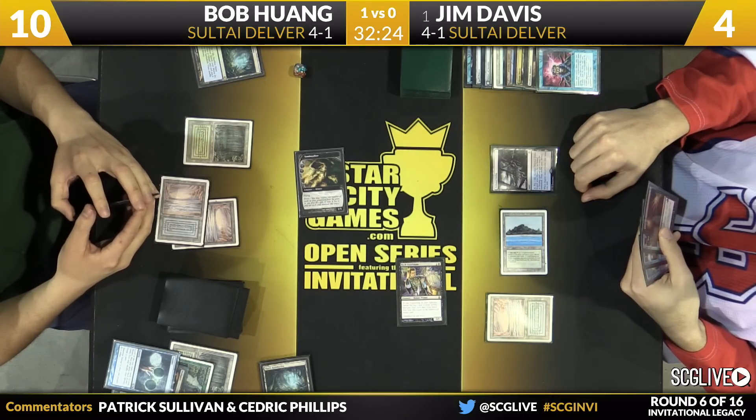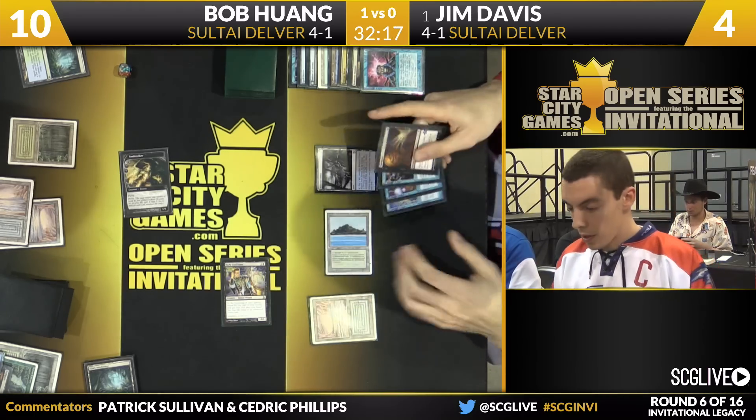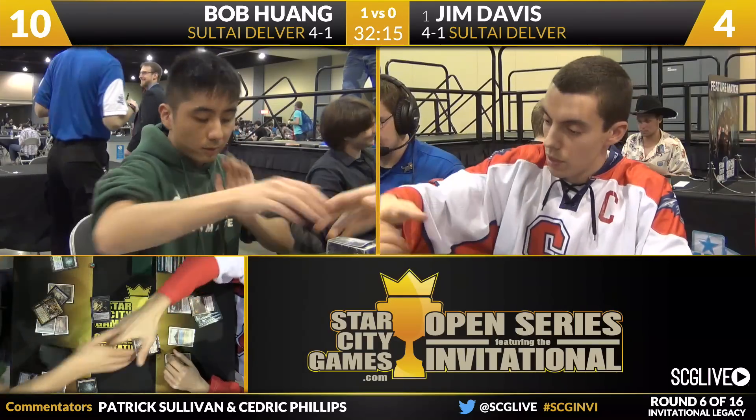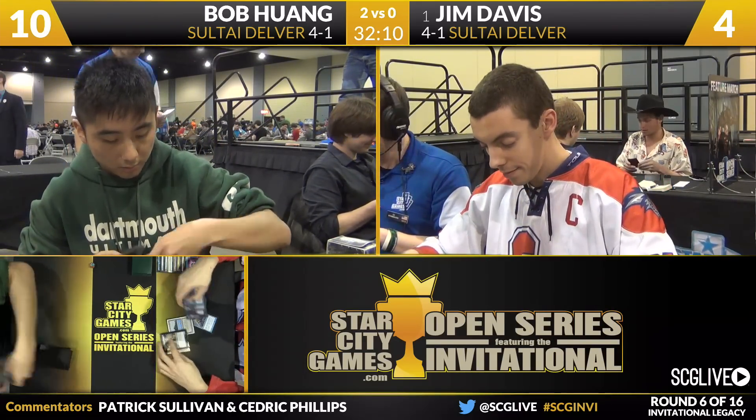For the Sultai-Delver mirror match, it seems excellent. Bob has two in the sideboard, and it looks like it's creating some problems here for Jim. Jim is shaking his head, and he's extending the hand, so we dive into a match that ends pretty quickly.